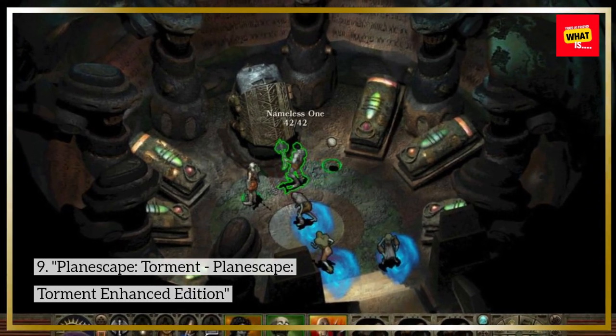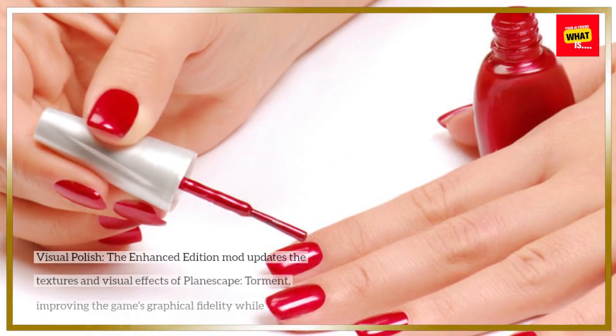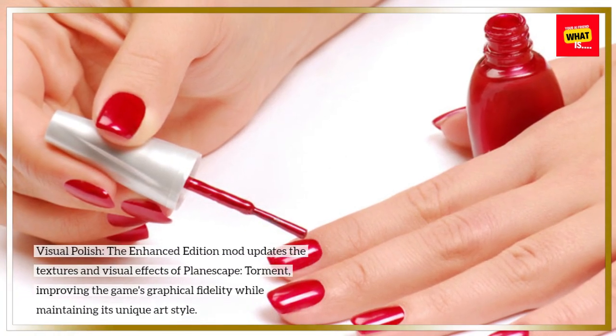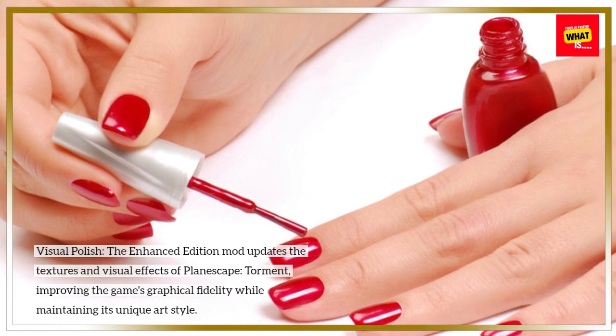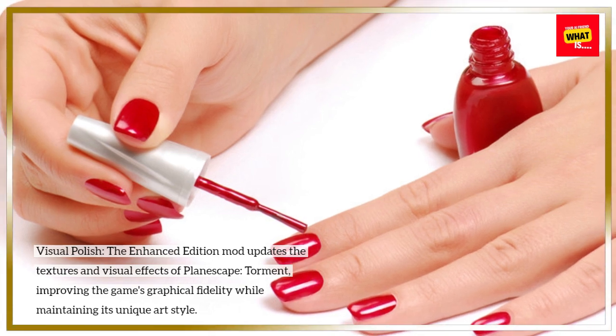Planescape: Torment — Planescape: Torment Enhanced Edition — Visual Polish. The Enhanced Edition mod updates the textures and visual effects of Planescape: Torment, improving the game's graphical fidelity while maintaining its unique art style.